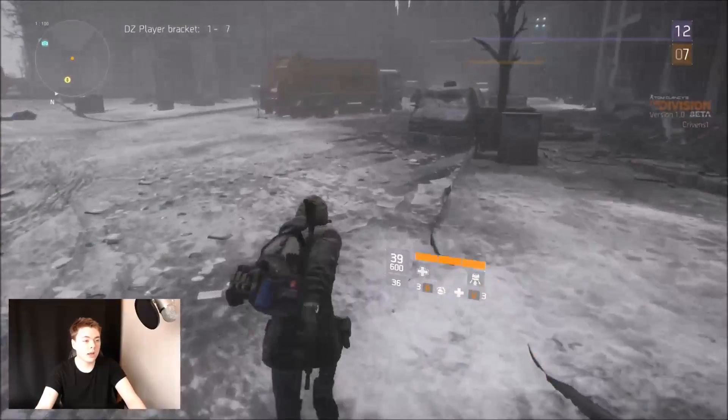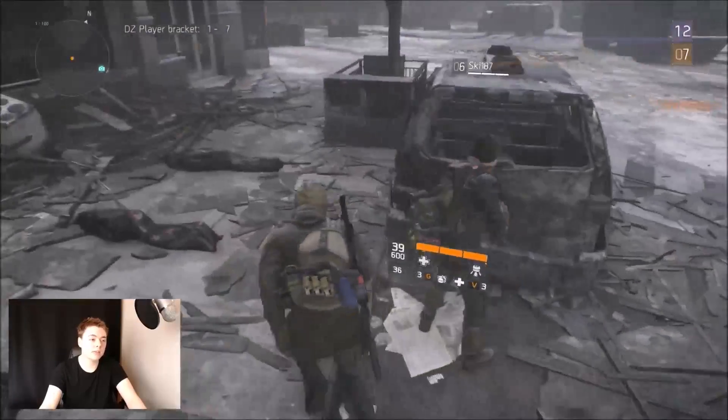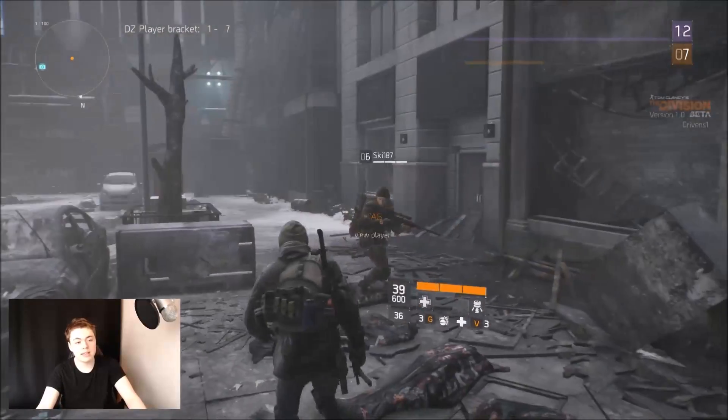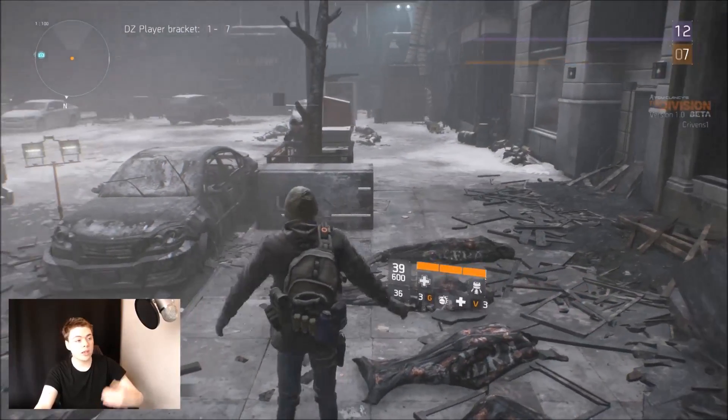Caution — entering Dark Zone. I haven't got anything on my back. Let's see if this guy has anything on his back. That yellow bag he has on his back indicates he is carrying contaminated items.